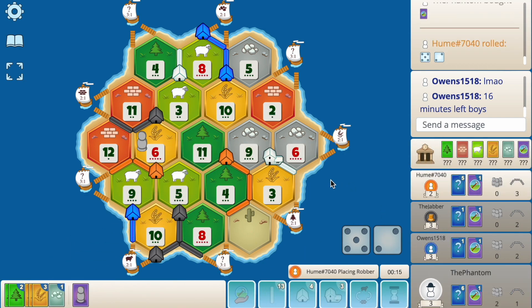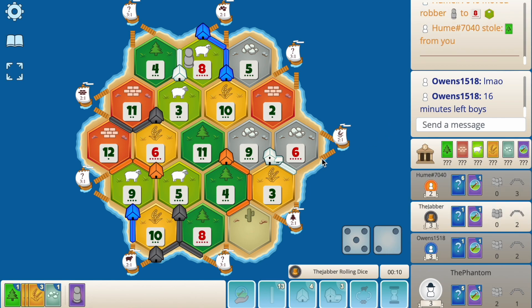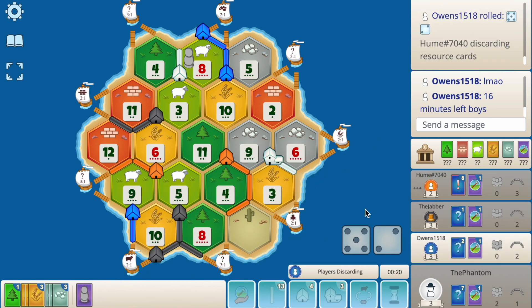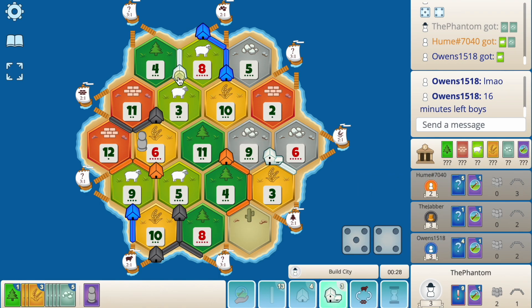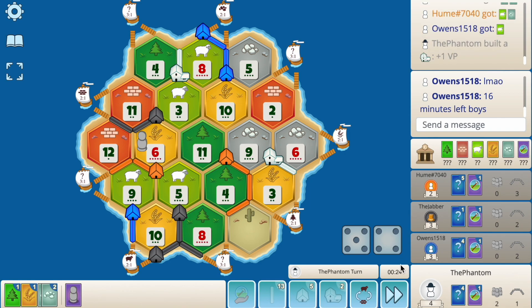9-6 gets us a city — of course 7 rolls though. Orange blocks 8 and steals a wood. Good that he doesn't block the 6. There's the 9 — we can get another city. Blue sevens out so blue will block 9 now. As long as he doesn't take the ore we can still get the city off. He blocks 6 — steals from orange. Let's roll another 9. City there!